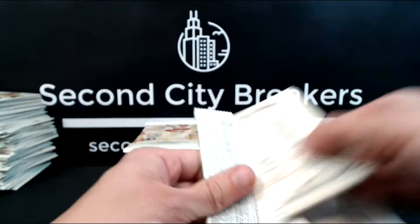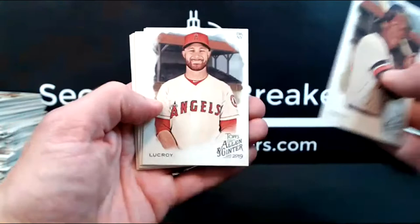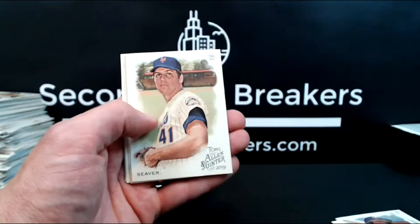Ben, you're on the clock — people want the rip cards. Carew, Lucroy, Bonomo — he's one of the poker players. Tony Perez for the Reds, mini. Seaver, Stallions, Olsen, and Hank Aaron.